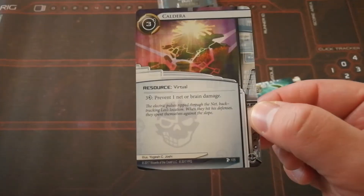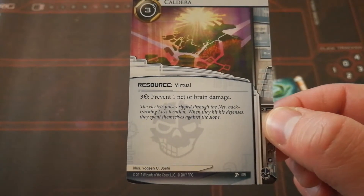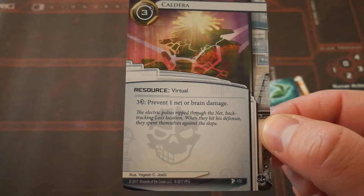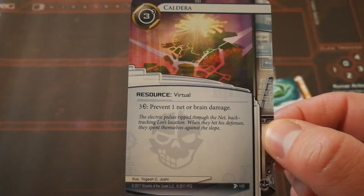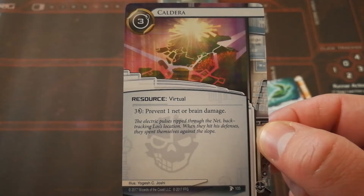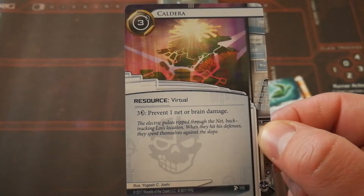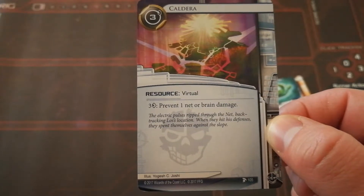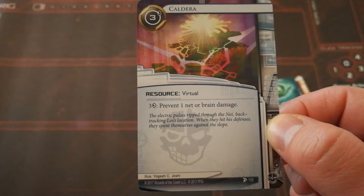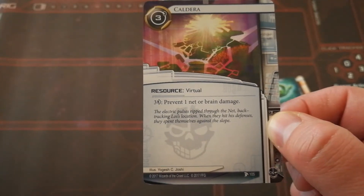Now we have Caldera. Cost of 3, Resource Virtual. For 3 credits, prevent 1 net or brain damage. This is just a really good virtual resource since it allows you to prevent any kind of damage — either net or brain. It doesn't prevent meat damage, however. Since it prevents brain damage, that's quite unique because not many things prevent actual full brain damage, and for only 3 credits that's quite a bargain — and you don't even have to spend a click to do it.